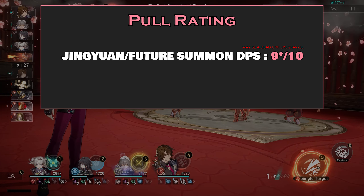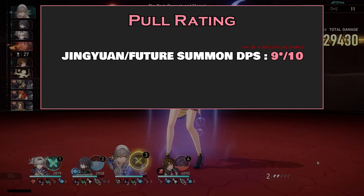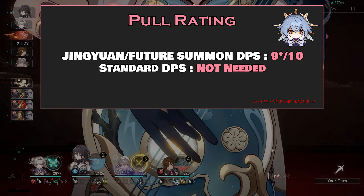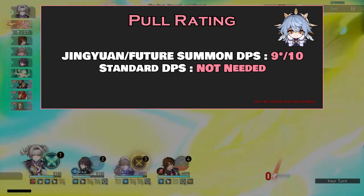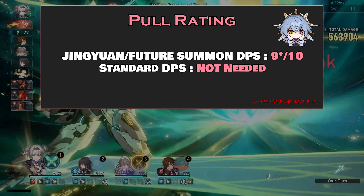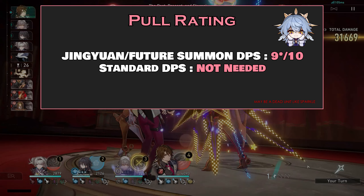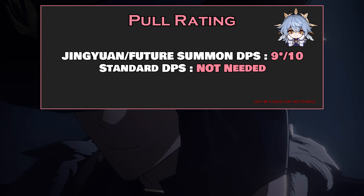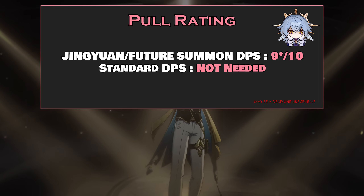Overall, I would rate him a 10 out of 10 unit for Jingyuan and future summon DPS unit archetypes. But for any other DPS units, he's just not needed at all unless you didn't pull Sparkle for Imbibitor Lunae — though you do need his Signature LC or Bronya's 5-star LC for Lunae due to skill point issues. Sunday is a niche support for most, but insanely good for Jingyuan and future units, depending on what HoYo is planning to cook up.